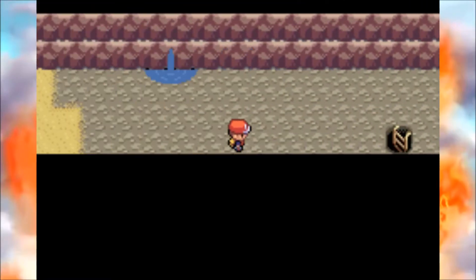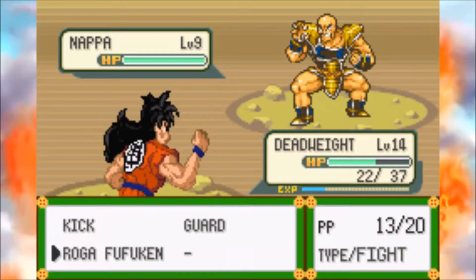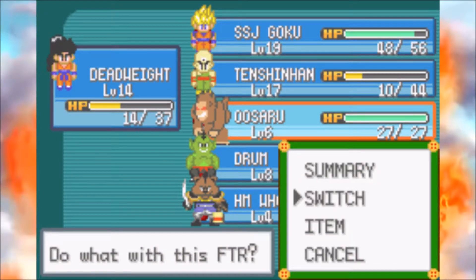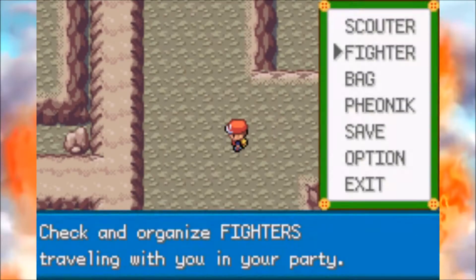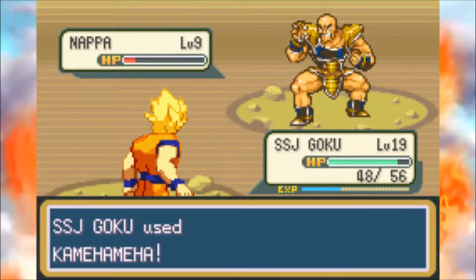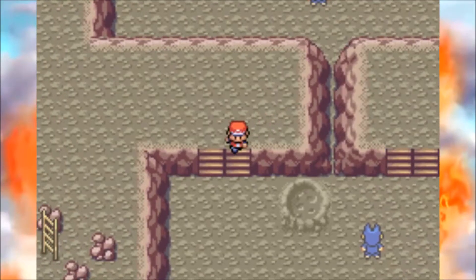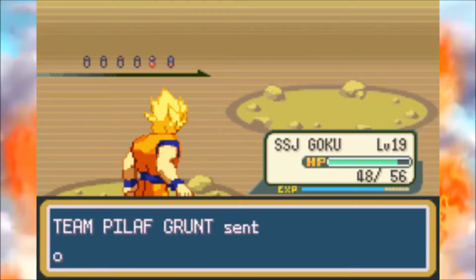Ow, that actually really hurt. Let's switch to Goku — Ōzaru isn't strong enough right now, he's only level 6. We got a crystal, I think that's like a revive. We're just gonna skip past all this because it's getting annoying.